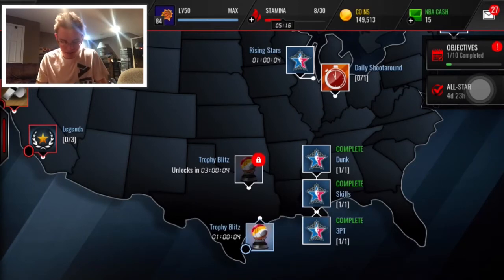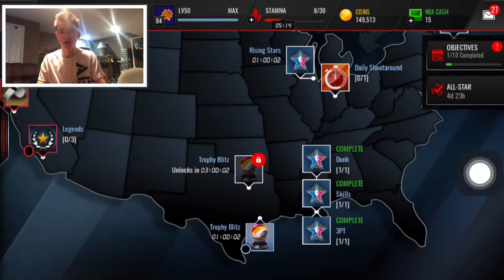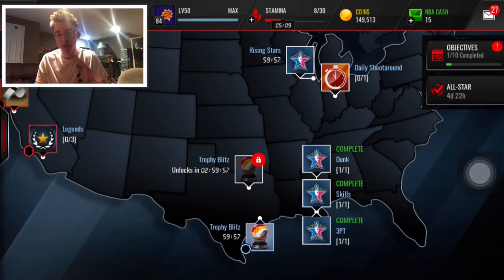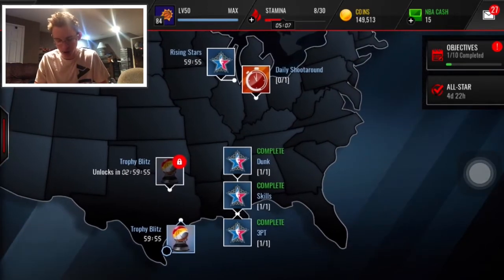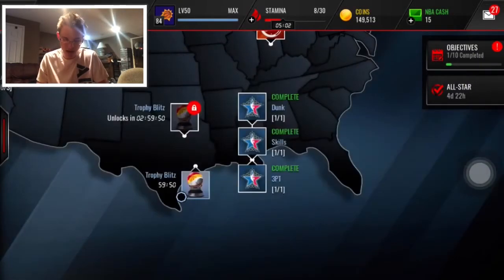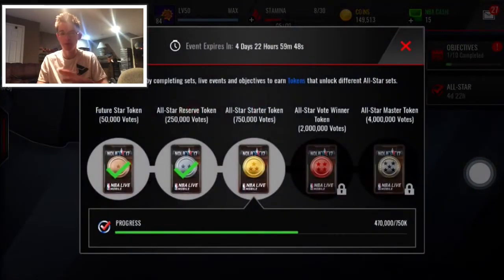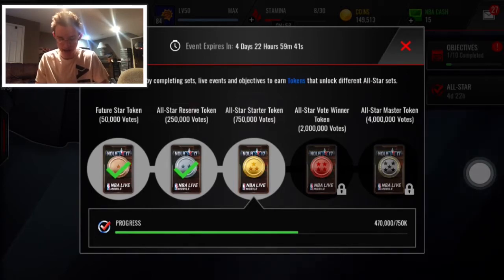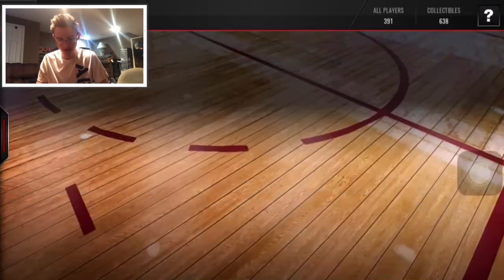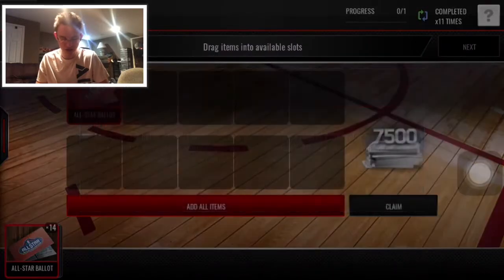We're going to be opening up some of the elite player packs. One of my friends at school said I need to open this pack, so I will. I'll give you guys some tips. You're going to want to play all of the live events, because that will give you your fan total to get these money balls, not tokens. You're going to want to consistently do this ballot set, because this just gives you more fans.